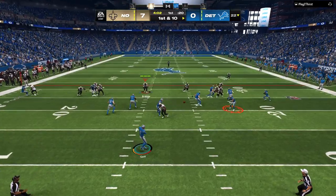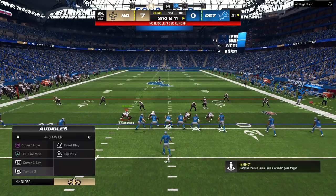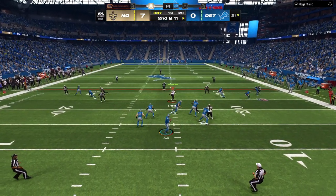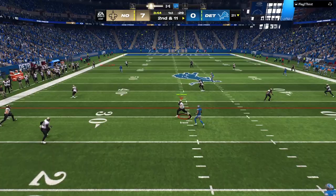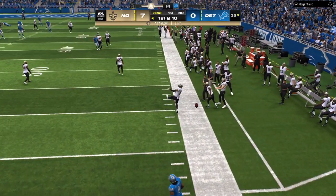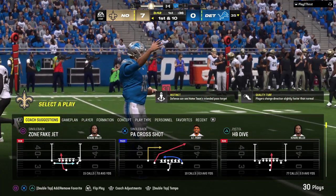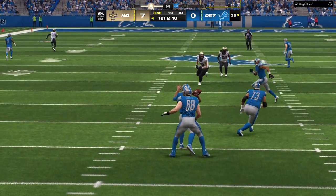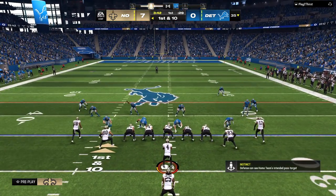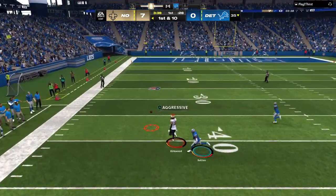They'll come out throwing here to start the drive. Matt's into the hands of Reynolds, and he is going to lose yardage. Goff, back to throw — he's airing it out for Williams, but he tries to force it in and it's intercepted. Picked off by Elante Taylor, and the Saints are going to have the football here at their own 35-yard line. That's a great example of ball skills — focusing on the task at hand and coming away with the interception.